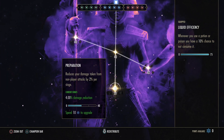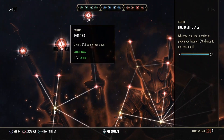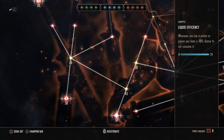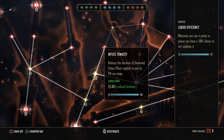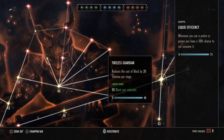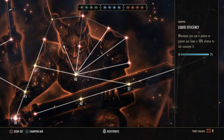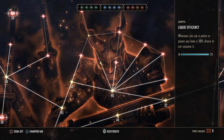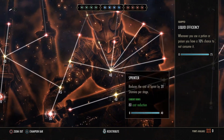For the red CPs, starting with the champion bar: Rejuvenation, Ironclad, Boundless Vitality, and Juggernaut. Then prioritize maximum health, cost reduction for break free and dodge roll, block cost reduction, and block damage mitigation. Movement speed while sprinting is also really nice. Skip the less important nodes if you are low CP and skill them later.